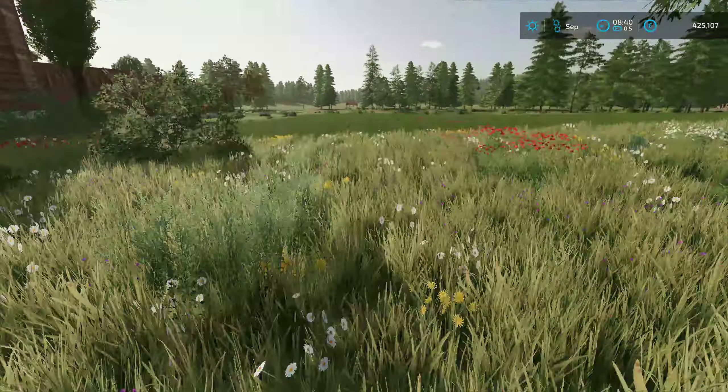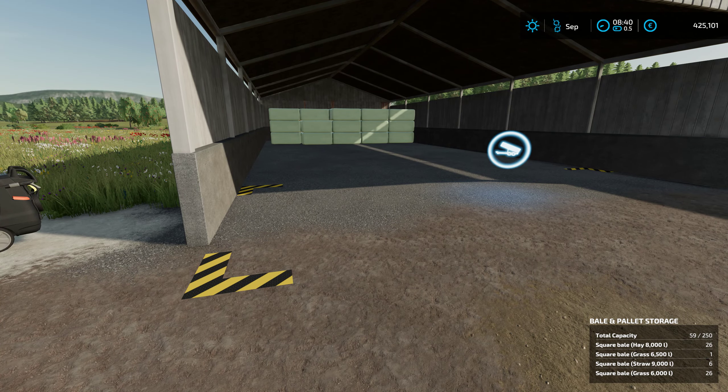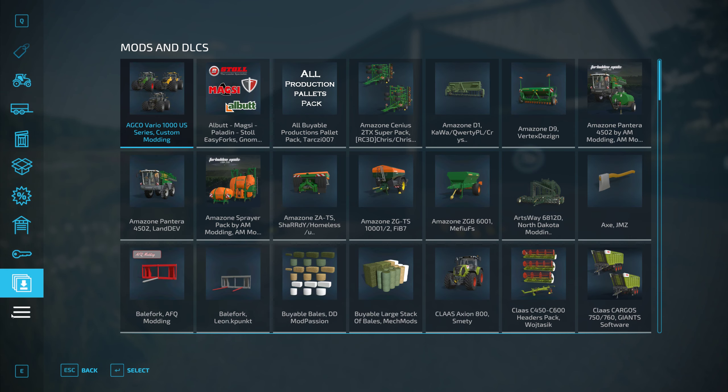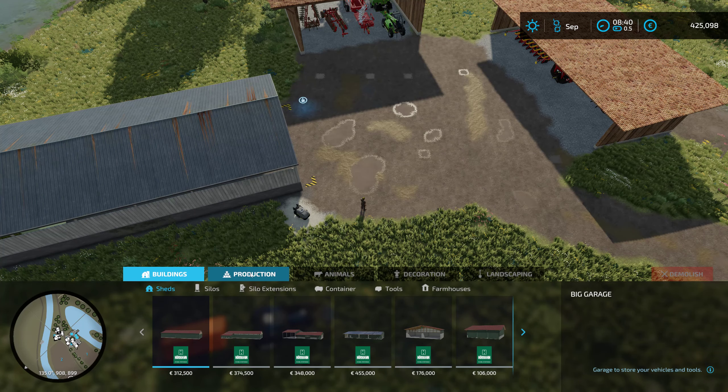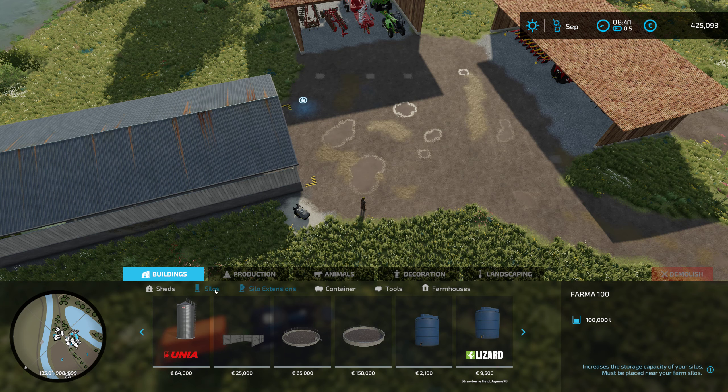I did put all of our silage bales into storage - they are still fermenting. We'll check on those a little bit later just to make sure they're okay. There are our silage bales right there. I forget how many items this barn holds - is it 250? Let me check where that is in the shop menu.